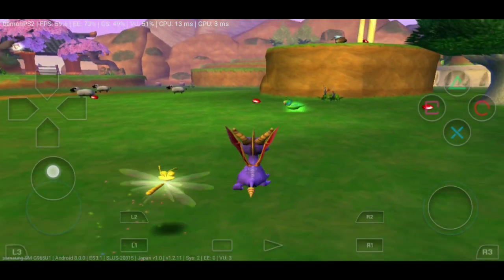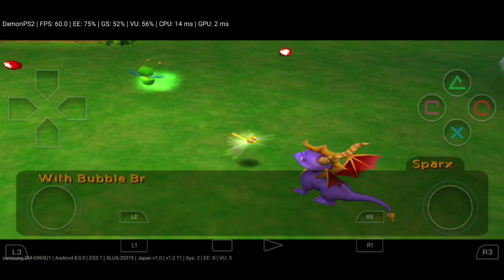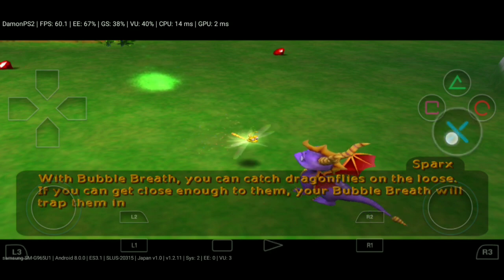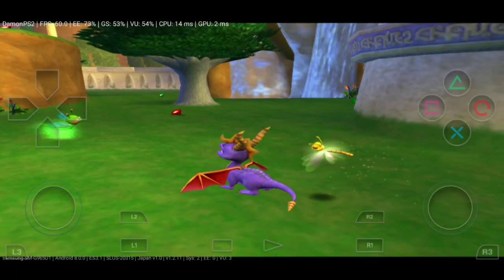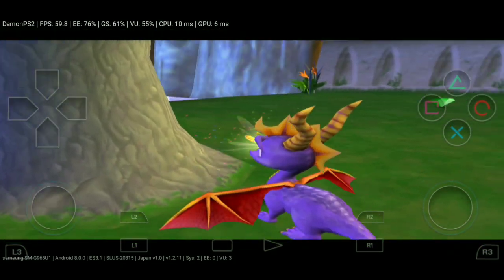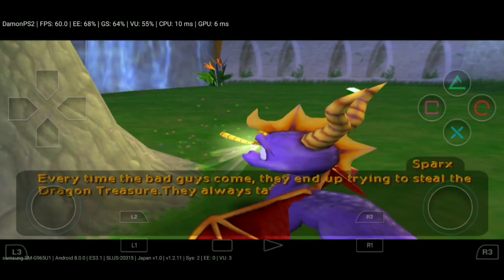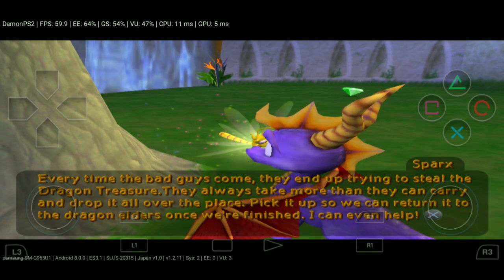That's pretty much the gameplay — it does have a little lag, but it's actually really nice for a game system to be playing on my device. I like it a lot. Ten dollars — spend the ten dollars if you want to play PS2 games on the go. Get a Bluetooth controller for about 60 bucks or less off eBay or Amazon and you could have a portable PlayStation 2 right in the palm of your hands.